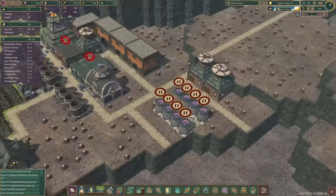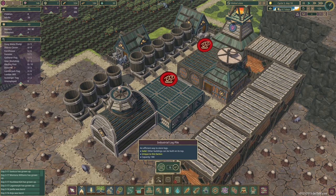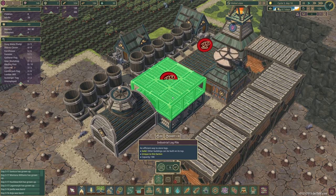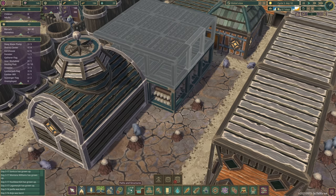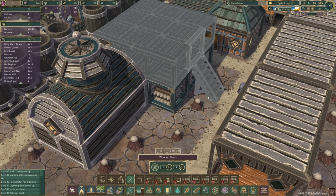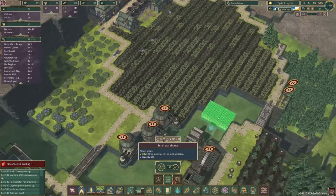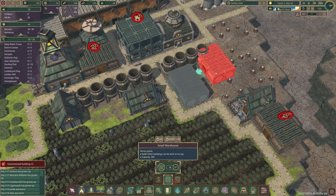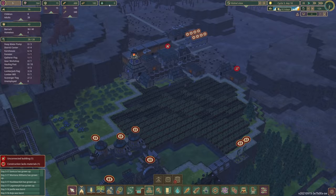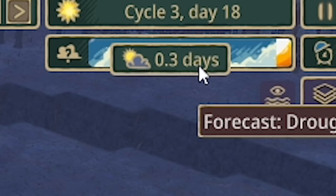I want to store more logs, so we'll come down to storage and build another industrial log pile, rotate it, and build steps up to it. Now we've doubled our storage there. Then we'll put another small warehouse. We're now completely out of water, but it's only 0.3 days till the end of the drought. The rain will come — do not worry.